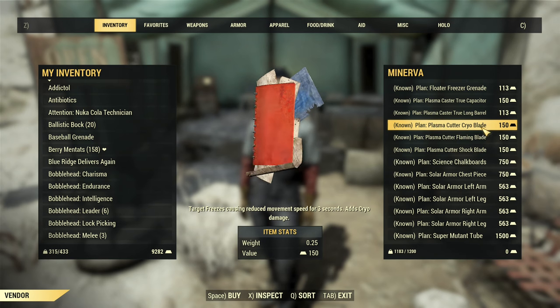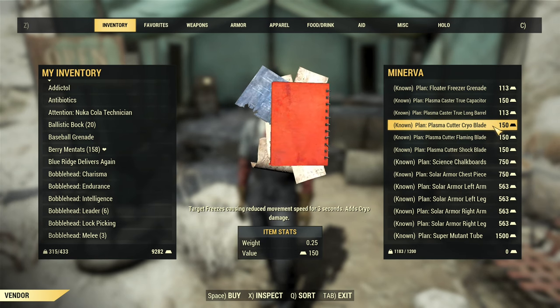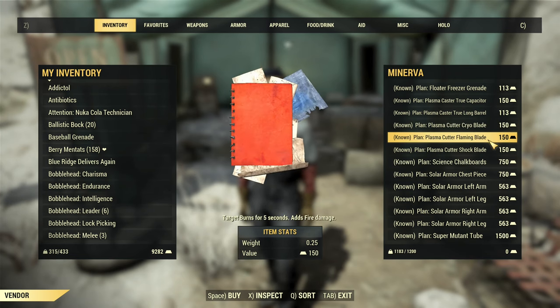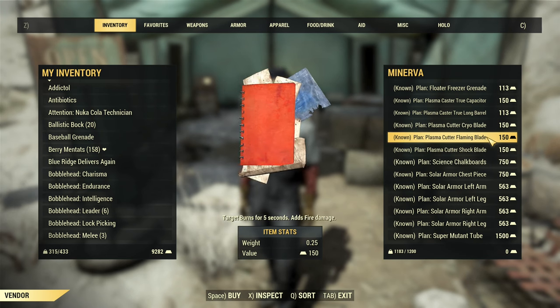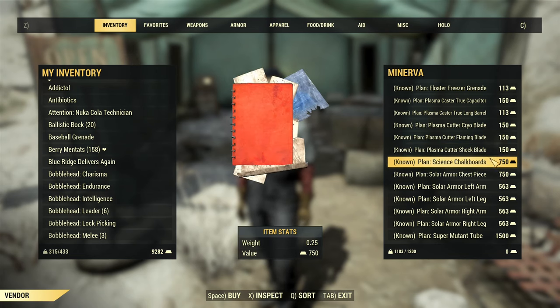After that you have the plasma cutter and cryoblade. The plasma cutter is the best one-handed melee weapon, so consider the cryoblade if it fits your build. After that you have the flaming blade and shock blade. The flaming blade is useful for healing, while the shock blade offers the best damage.